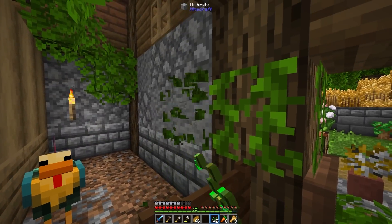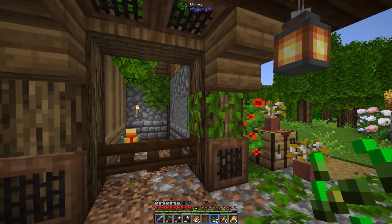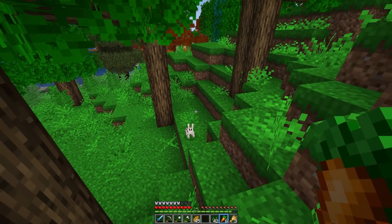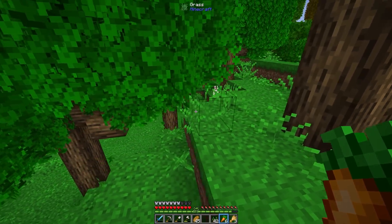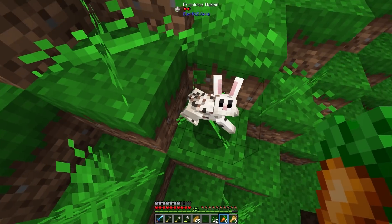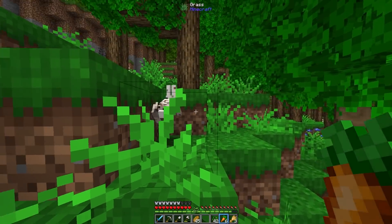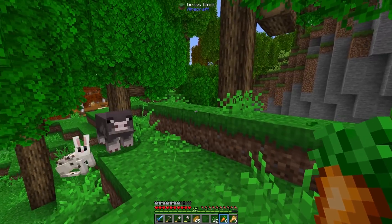I need to get rid of these vines because I think you can climb those out. Bunny, bunny foo-foo, hopping through the forest. Do you want to come home with me? Hippity hop your way up here. Bunny, it's one block — you can jump like 10 blocks. I hit the bunny; I thought I hit the grass. I'm sorry. Please follow me.